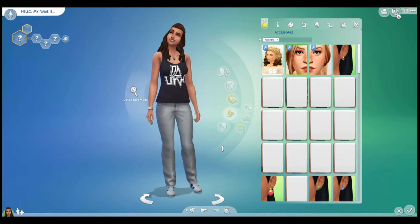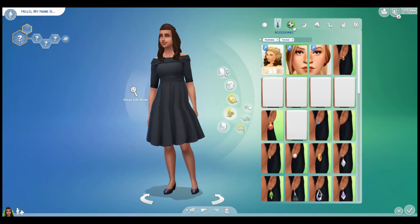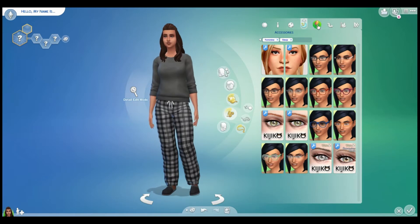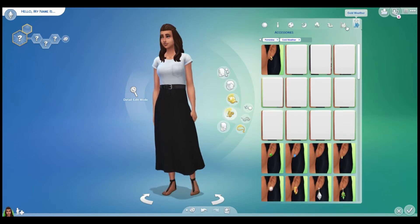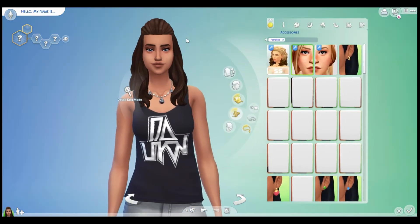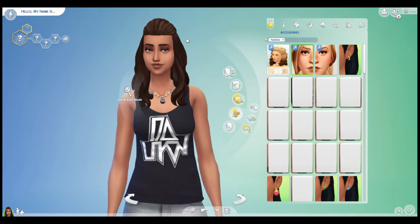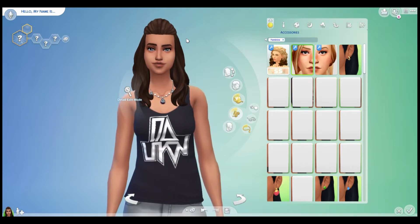Alright, so here's the finished sim. She has everyday, formal, athletic, sleep, party, swim, hot weather, and cold weather outfits, and I stuck with the black and white theme throughout. The last thing we did a poll on was the sim's personality.